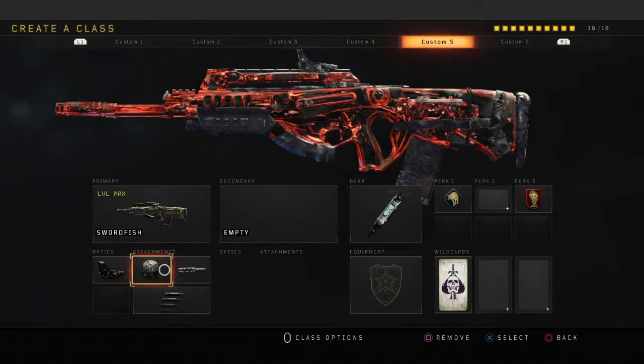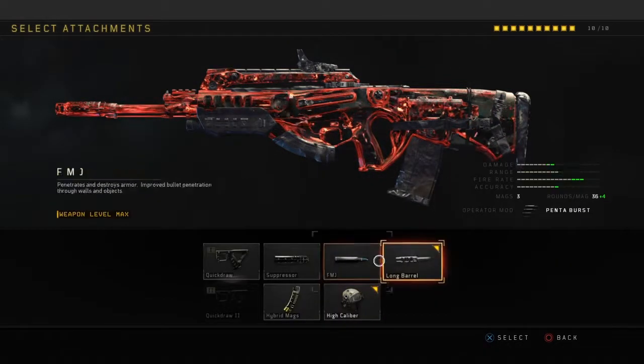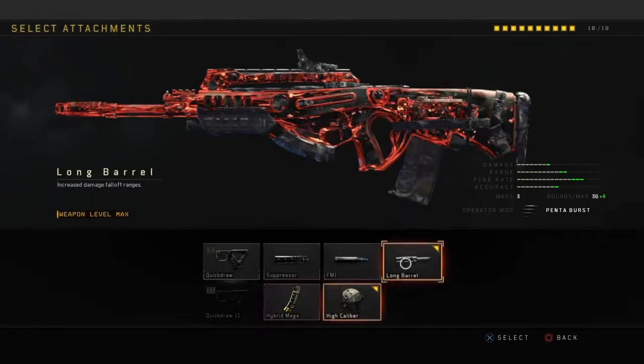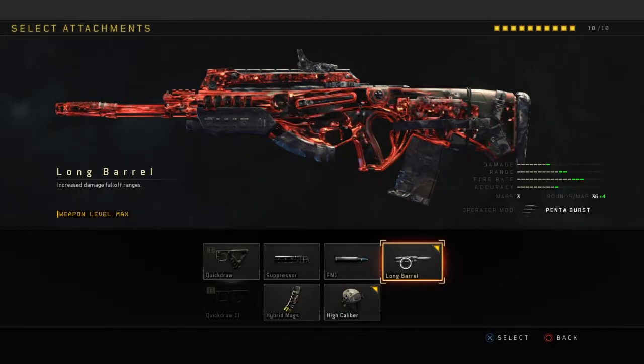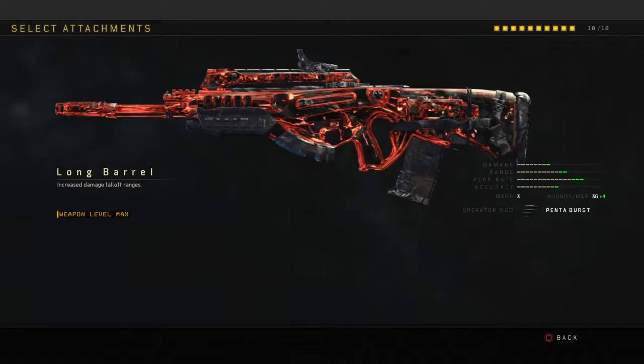The two most important attachments are High Calibre and Pentaburst. For Long Barrel, you can realistically use anything here, but in my opinion if you want to get the best out of this gun, Long Barrel is key, especially over long ranges or long hallways on maps like Hacienda or Arsenal, where a lot of the fighting goes down.